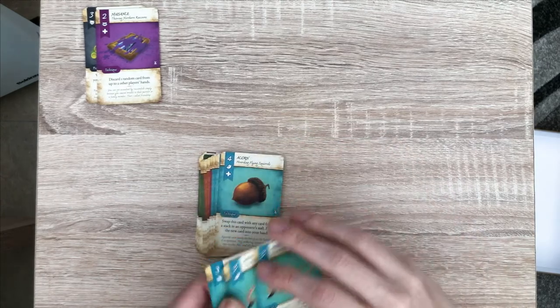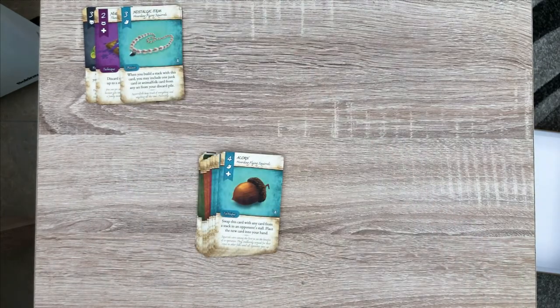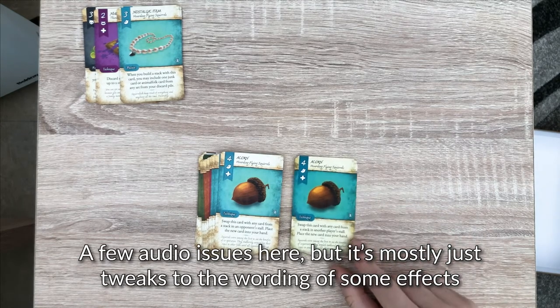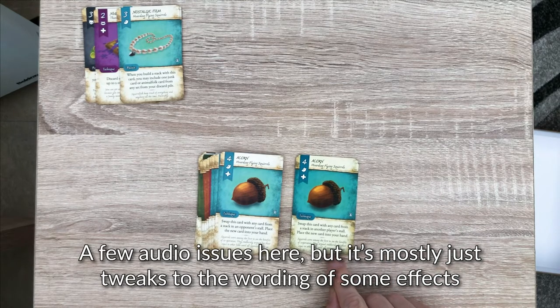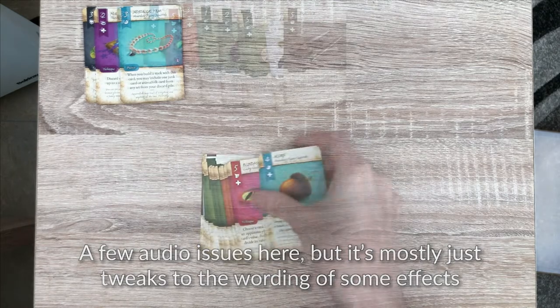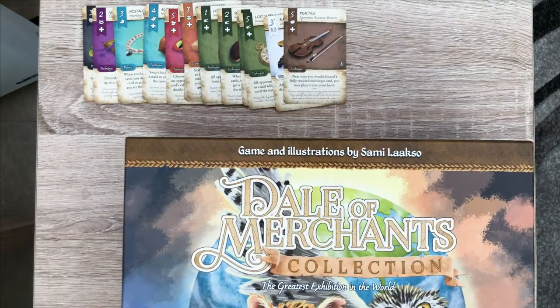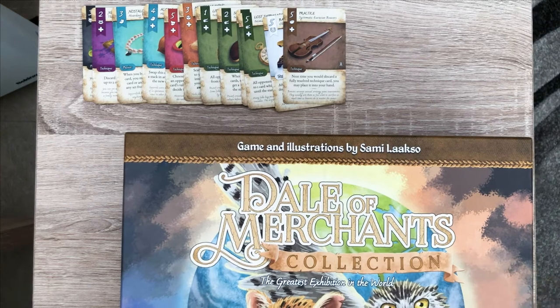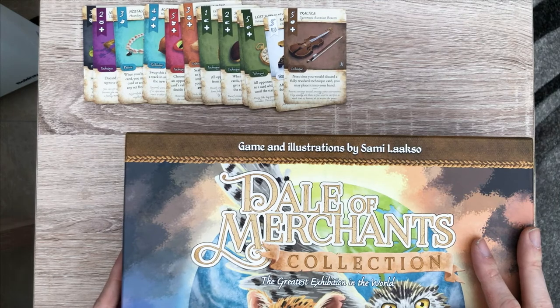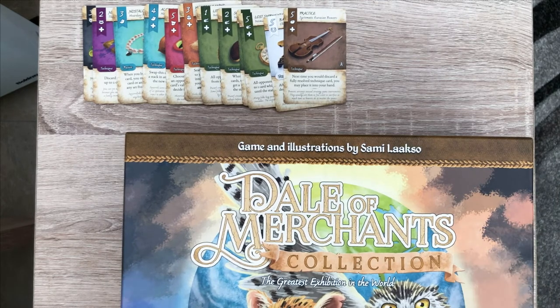They've also changed the acorn card — just a slight wording tweak from 'another player's stall' to 'an opponent's stall,' probably to make it consistent across all the games. So that's a look at the contents of the Dale of Merchants collection. Well done Sammy — excellent design as always, and the game looks really good. Thanks everyone for watching this unboxing video, and I'll see you next time. Bye!